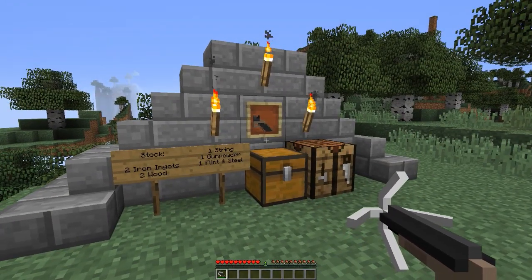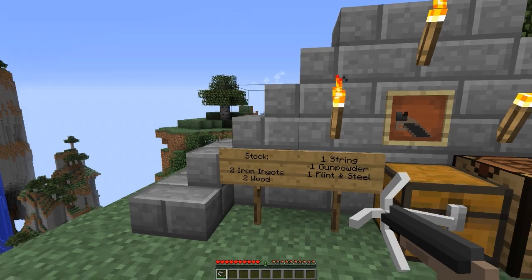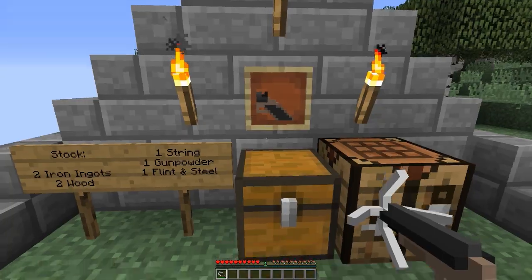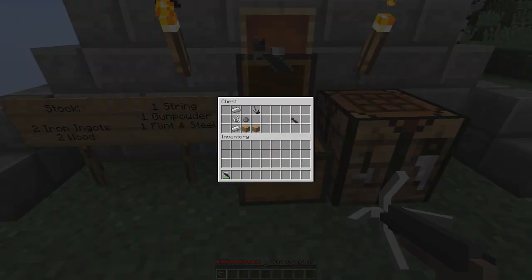The last component you're going to have to create is the stock. It's crafted with 2 iron ingots, 2 wood, 1 string, 1 gunpowder, and 1 flint and steel. The recipe is as shown here. It's a little bit more complex than the others but still really easy to make, doesn't require a lot of materials, and boom — now you have the grapple gun stock.